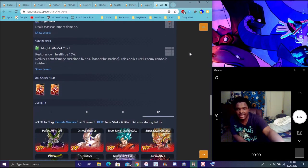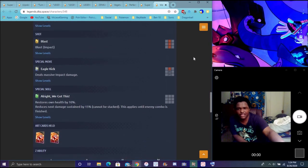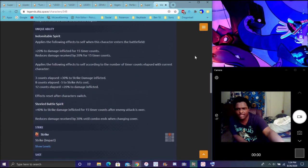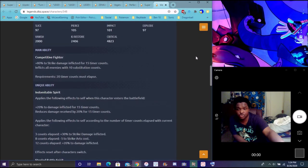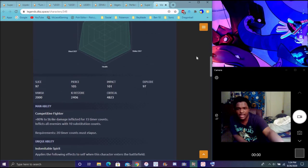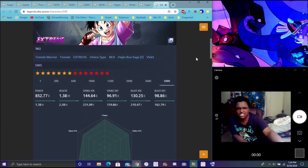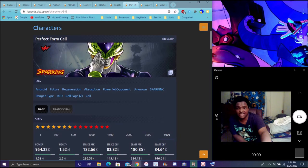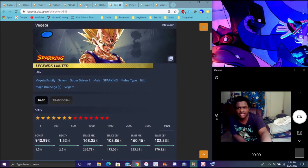That's all I really wanted to go over today. Videl's really good — the more timer counts she gets, the stronger her Strike Cards and damage will be. Cell is amazing, healing after death. Goku is basically just Majin Vegeta's counterpart. Majin Vegeta is a little bit better overall. Him and Goku are almost the same connect unit.